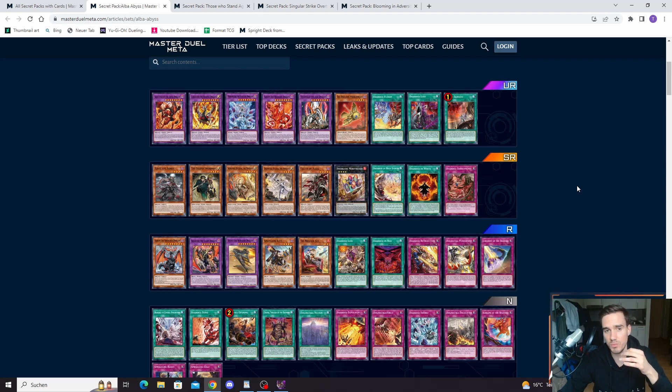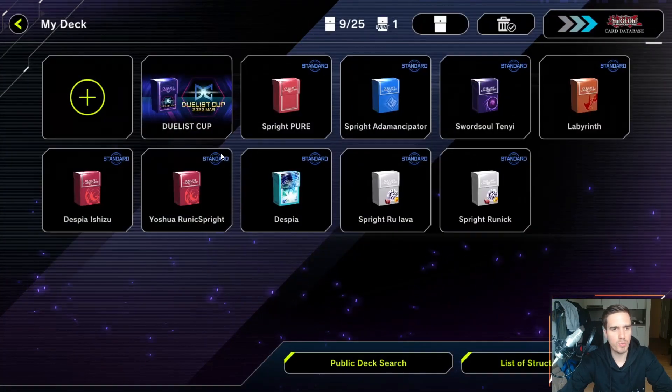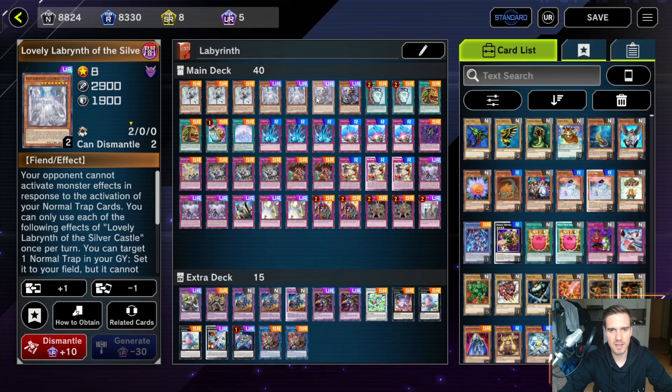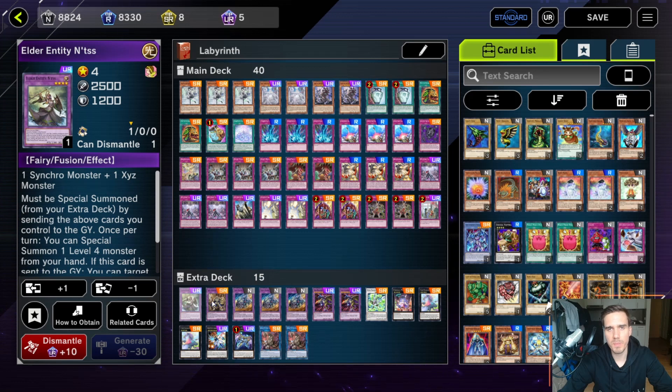For example, Floowandereeze came out before the Branded Despia cards, but to this day they have no secret pack. If you want to pull them you have no single specific pack to pull from, so you'd have been better off buying the selection pack back then. If there is a selection pack containing cards you want, buy it — because you're not guaranteed to ever get a secret pack for your archetype.